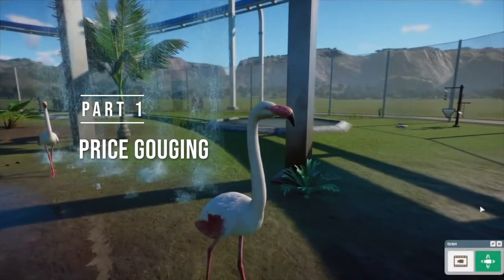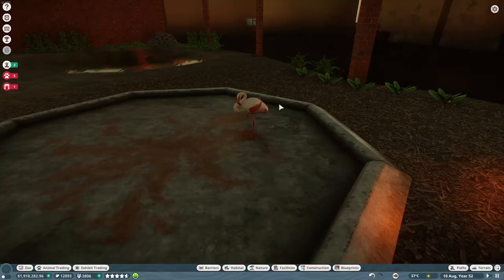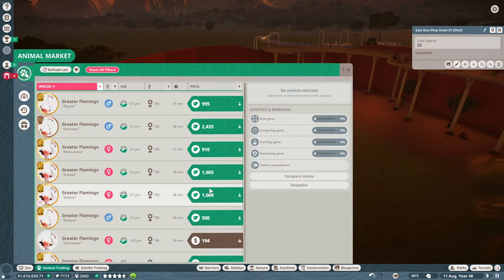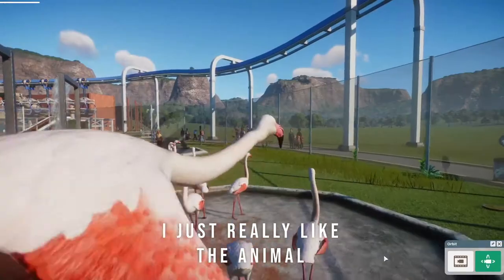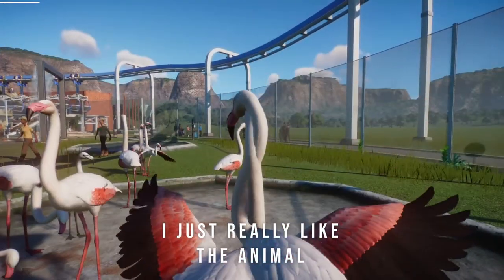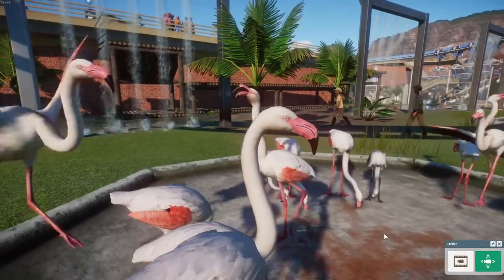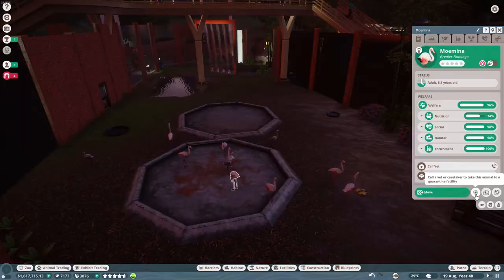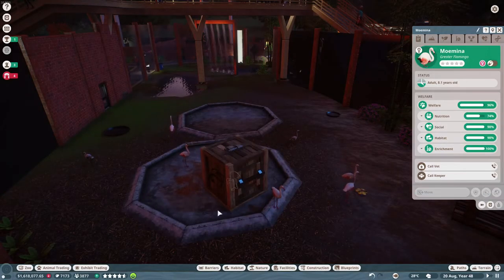So let's dive into price gouging. I don't know what it is about flamingos, but they always seem to sell for a lot, even when they aren't top-notch genetic quality. You can breed them a bit to change their genetics, so I like to take a pool of ones that have really good stats and just have those ones breed with each other and then get rid of the others.